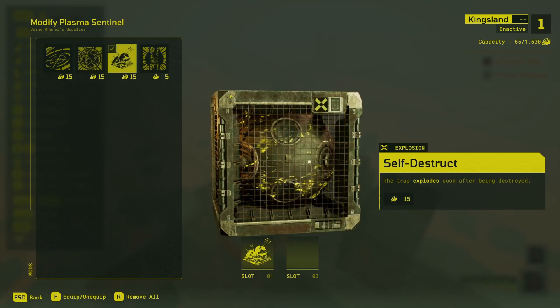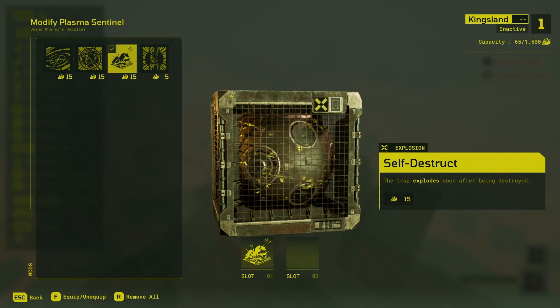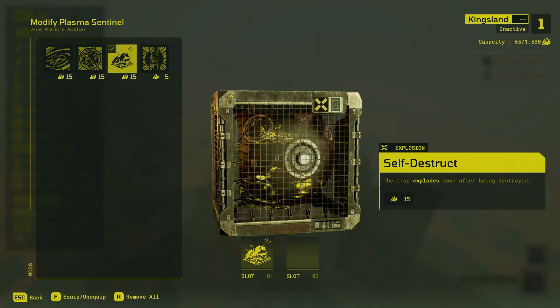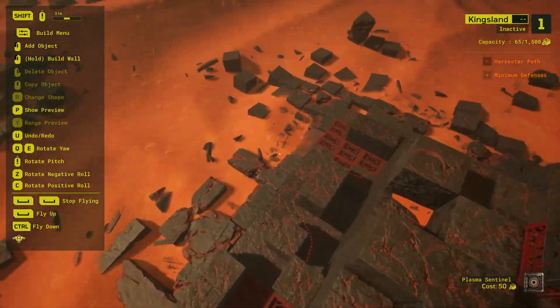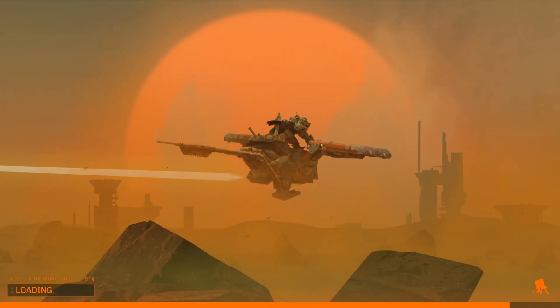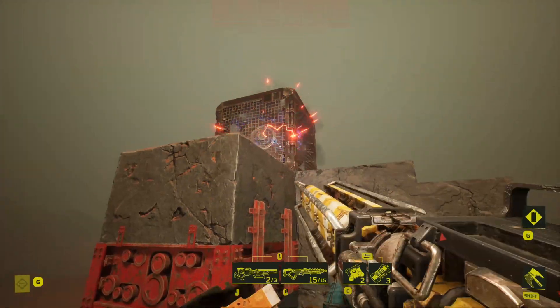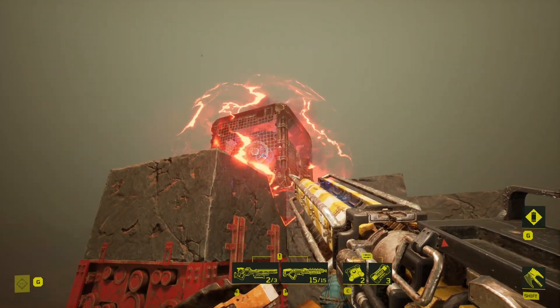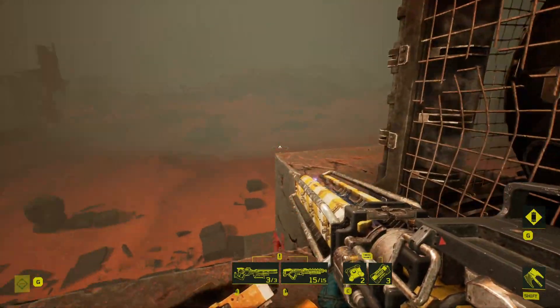The self-destruct mod causes the trap to explode, but unlike the explosion from the identically named self-destruct mod on the impaler trap, this explosion is not instantly lethal and it's spherical. In fact, it's the same effect as the plasma cloud, so you should use it with about the same level of care. After a brief moment, this thing explodes into a glowy red ball of death that will kill the raider if they spend three quarters of a second inside of it.